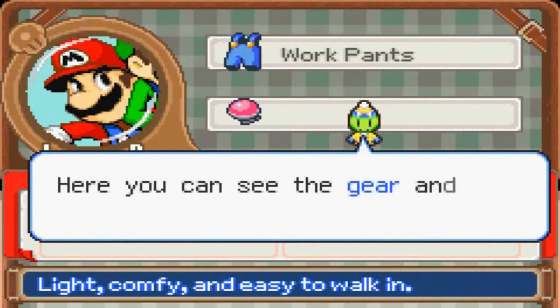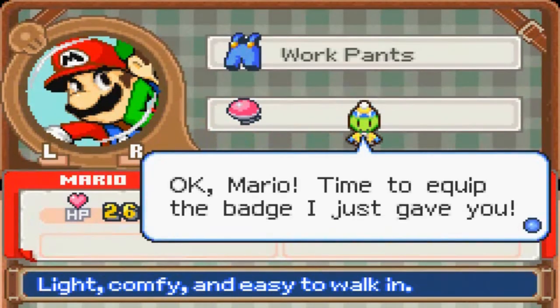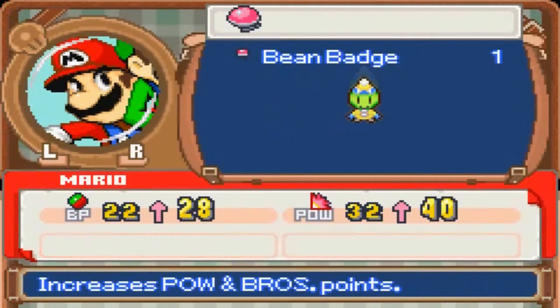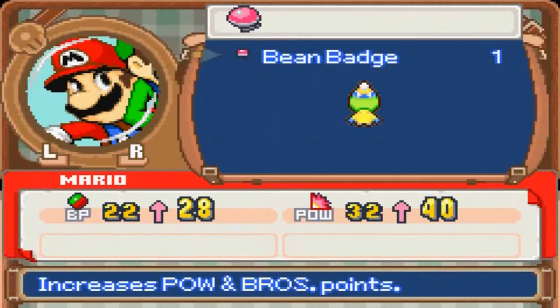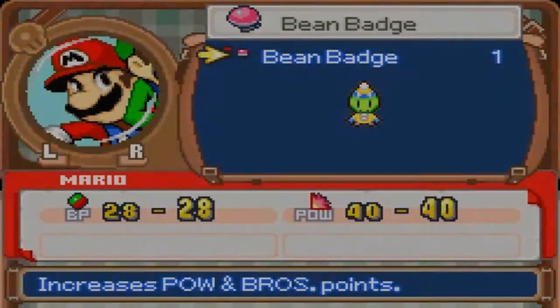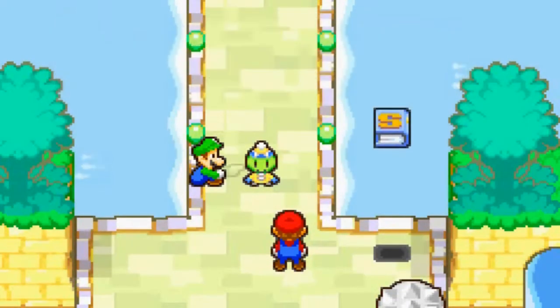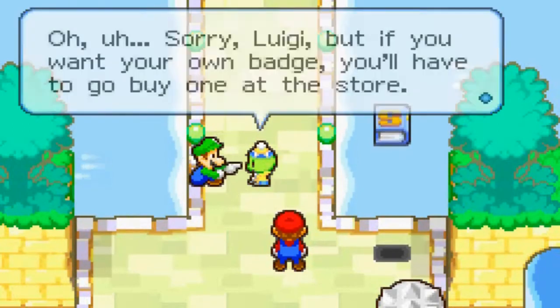So select this icon. Here you can see the gear on the badge you'll equip. Okay Mario, time to equip the badge I just gave you. Select this icon and see the anti-up bar power — it's really nice. Press A and you'll equip the badge, but that's for Mario. Sorry Luigi, but if you want your own badge, you'll have to go buy one at the store.